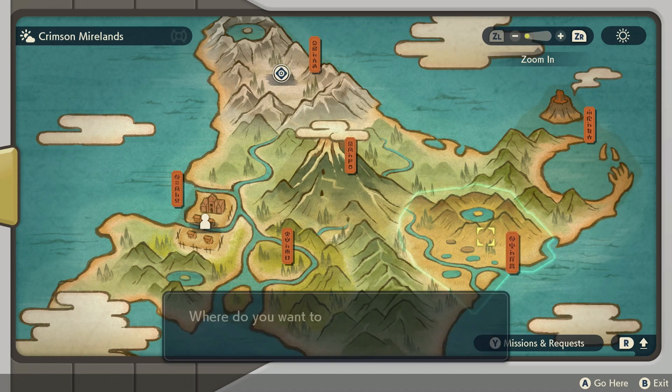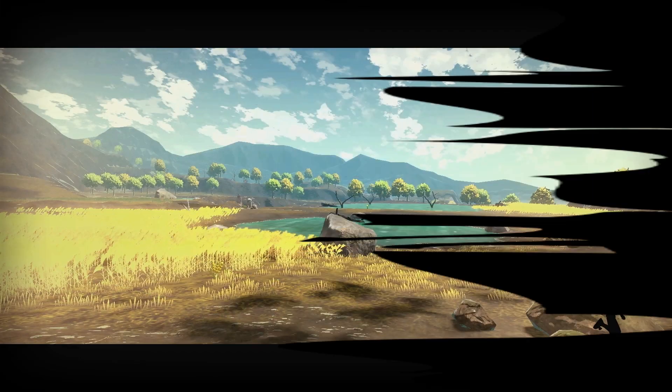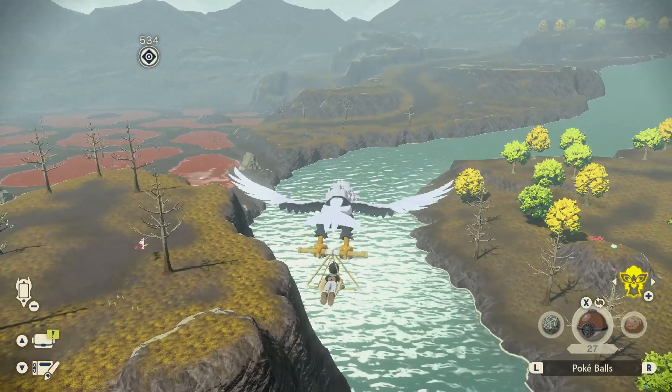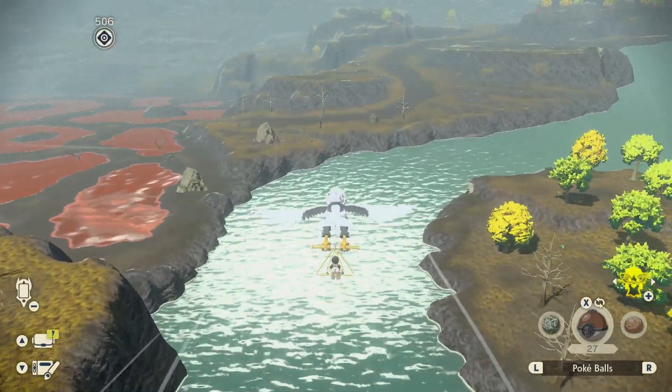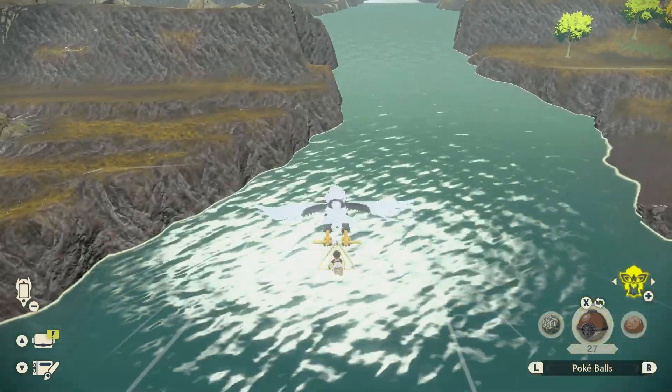Next up, Togetic. For this one you want to travel to the Crimson Mirelands. I prefer the Bogbound Camp because it's pretty close to its location. For this specific Pokémon you want to fly upstream to Lake Valor and you should be able to find it somewhere a little bit more to the north.